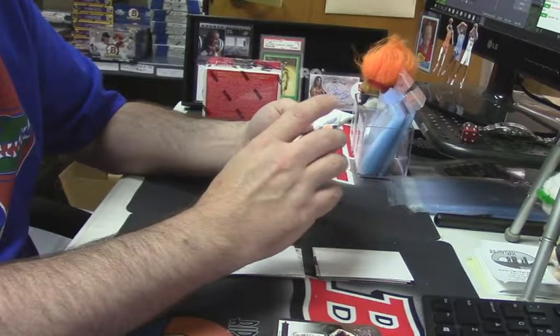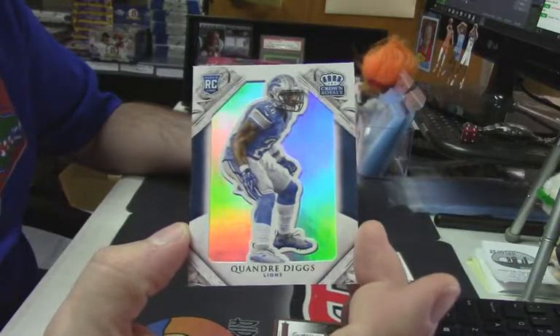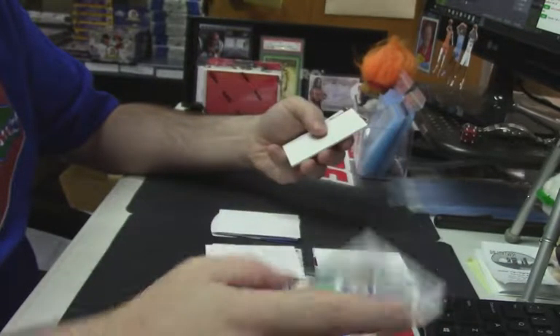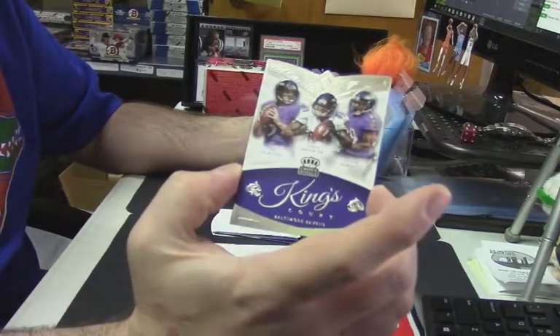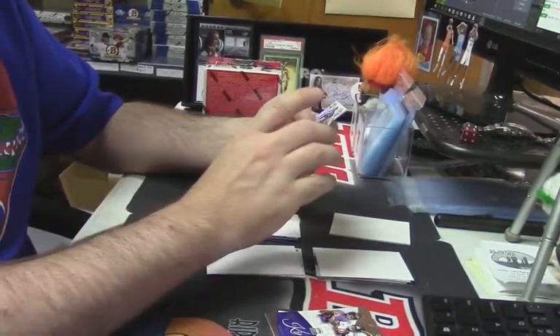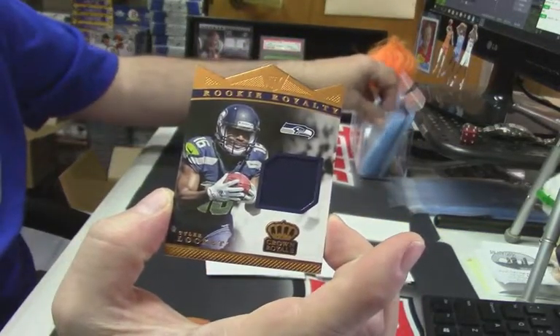Quandre Diggs rookie, $1.99 — there's some shiny looking business. Oh, these have blunts in them, that's what it is. Yeah, very similar to last year's business. Rookie Royalties — Tyler Lockett, $1.99 — there's some patchery.